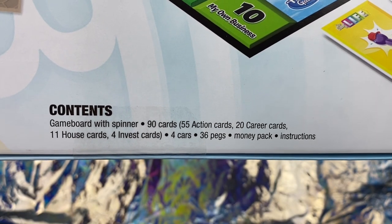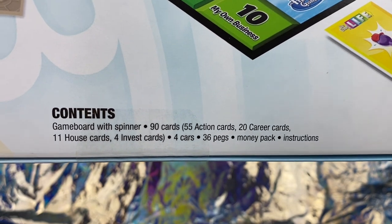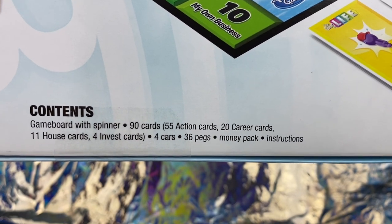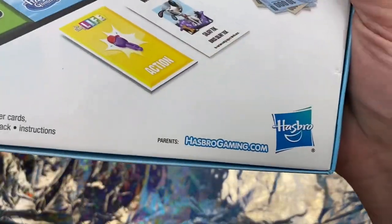Contents: game board with spinner, 90 cards — 55 action cards, 20 career cards, 11 house cards, 4 invest cards, 4 cards — 36 pegs, money pack, and instructions. It's made by Hasbro.